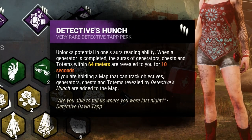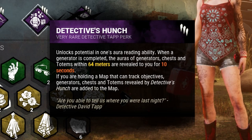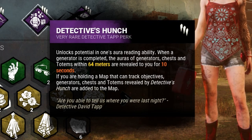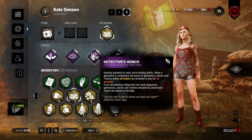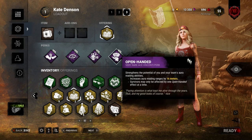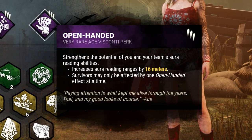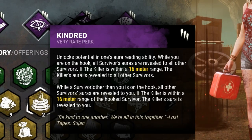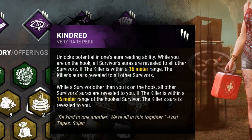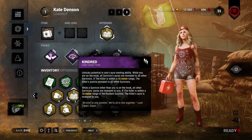We're also going to pick Detective's Hunch, so when a generator's completed, for 10 seconds after that, we can see most things like generators, chests, and totems within 64 metres. However, we're going to pair that with Open Handed, which increases the aura reading ranges by 16 metres, bringing Detective's Hunch up to 80 metres. And Kindred is now a 32 metre range around the hook where the killer can be seen, which is pretty good for any little campers out there.